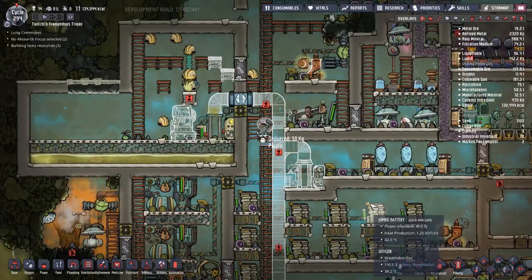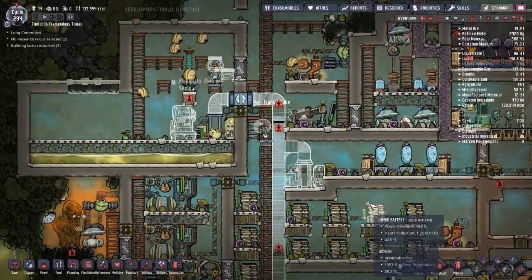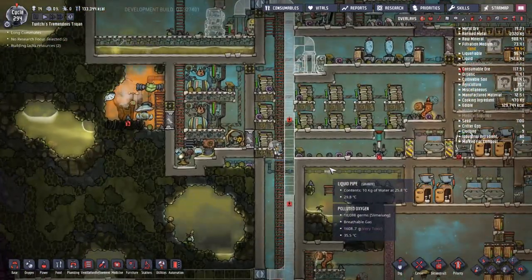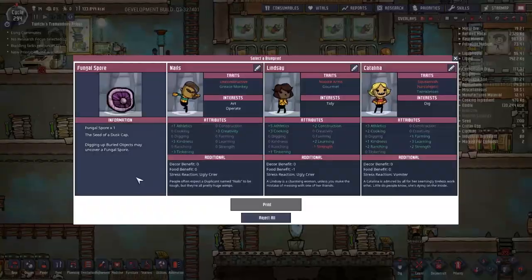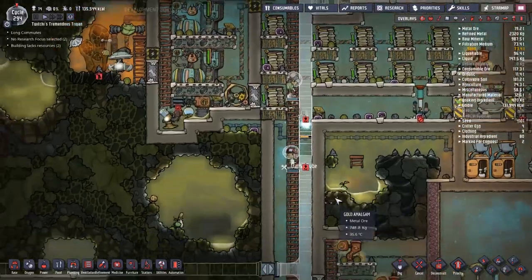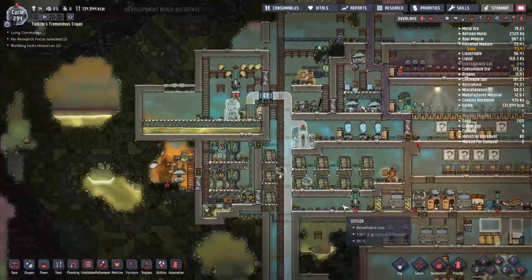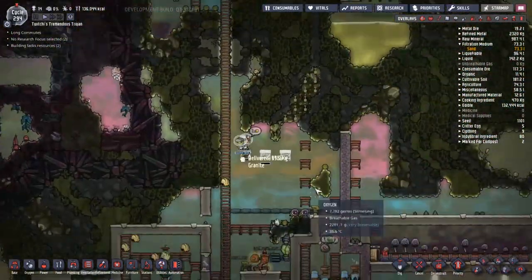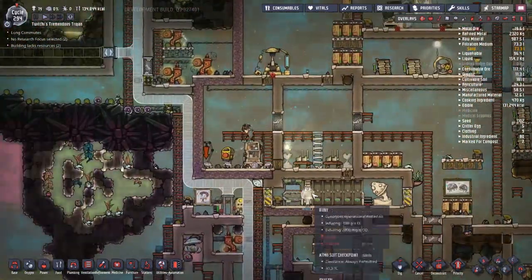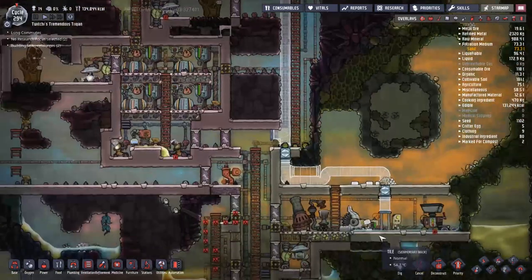The main thing holding up all these tube deliveries is just waiting for people to get the plastic around — duplicants are doing their best. More fungal spores from the printer, which is pretty nice. With that, we've actually managed to get the whole tube network hooked up to the slime farm, which should speed up the process immensely.